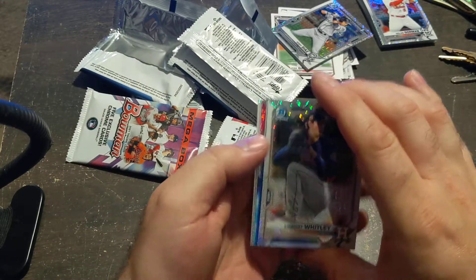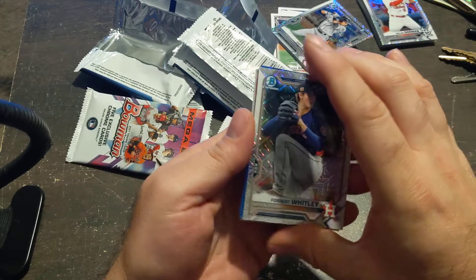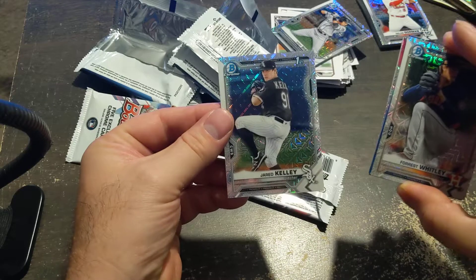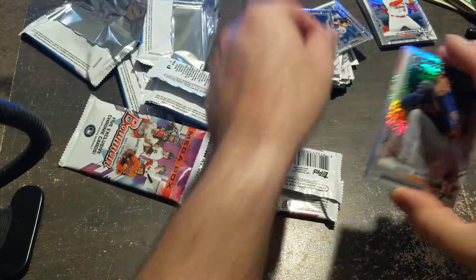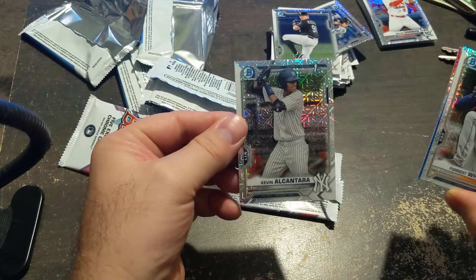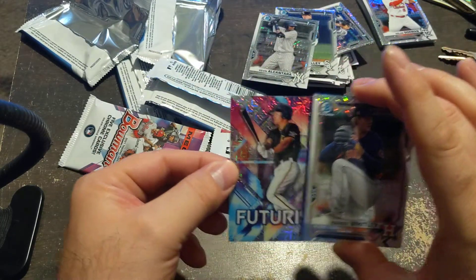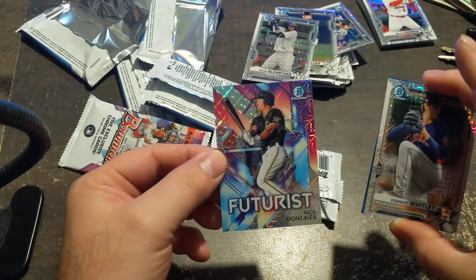See Jared Kelly on the back — another insert. Oh, we got some color here. So this next card is actually a Jared Kelly Bowman first, and an Al Contrera Bowman first — that's a good card right now. This should just be a regular insert. Futurist. Gonzalez.